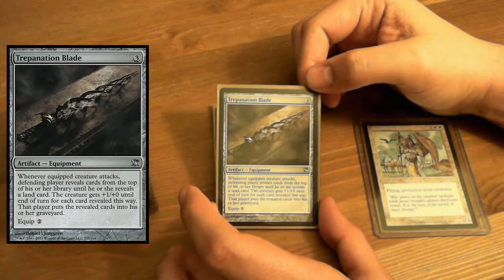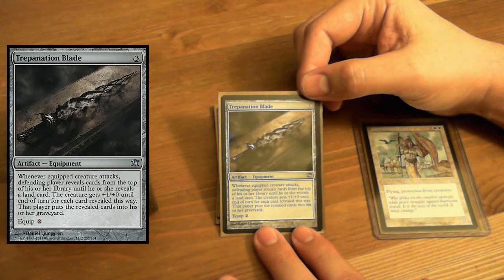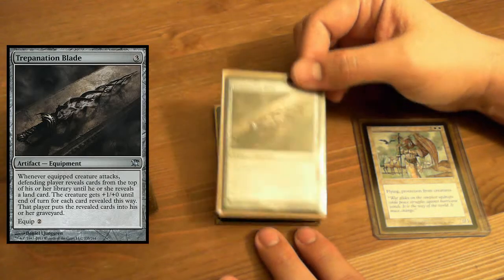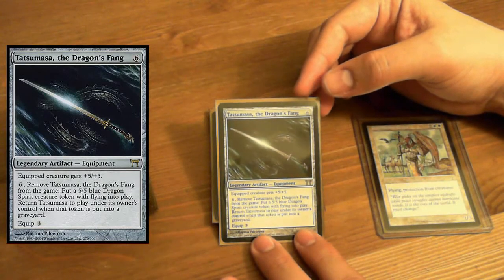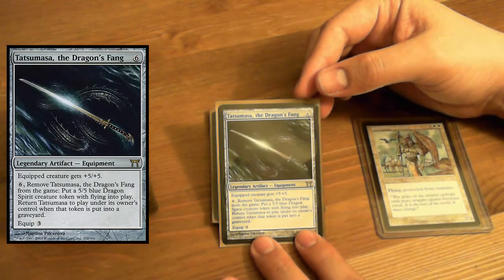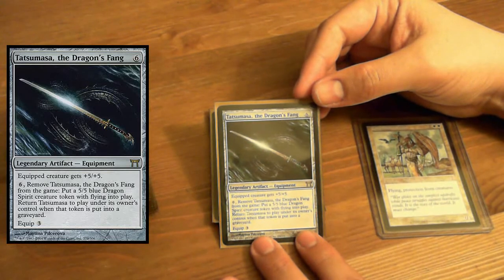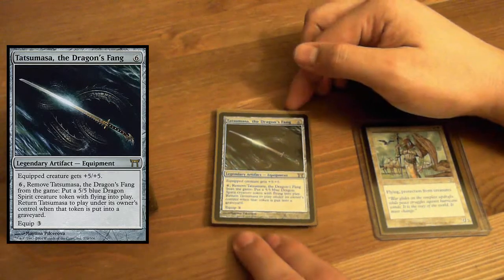Trepanation Blade — whenever an equipped creature attacks, the defending player reveals cards from the top of their library until they reveal a land. The creature gets +1/+0 until end of turn for each card revealed this way, and that player puts the revealed cards into their graveyard. Tatsumasa, the Dragon's Fang — expensive equipment that gives +5/+5, or you can pay six to exile it and put a 5/5 blue Dragon Spirit creature token with flying. And when that spirit dies, you return the Dragon's Fang back. That is the most flavorful piece of equipment I think I have ever seen in the game.